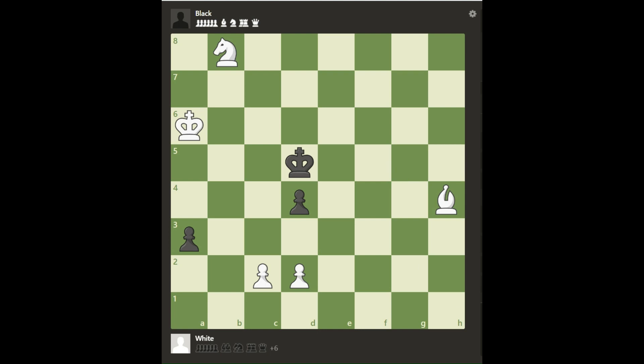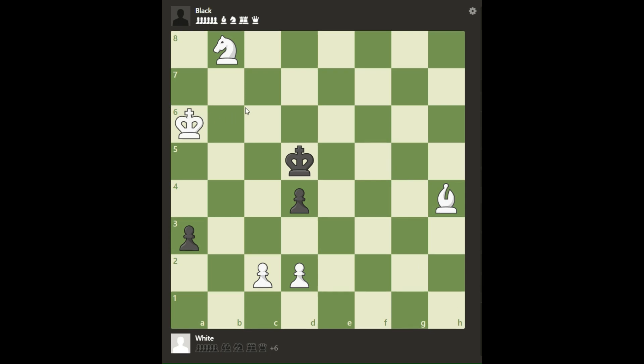I'm in trouble. I have two pieces up, but look at this pawn on A3. It's going to be a queen. How can I stop it? I have to stop it, otherwise I lose. And I don't want to lose — I want to win this, especially with two pieces up. It should be an easy win, but how can I do it?